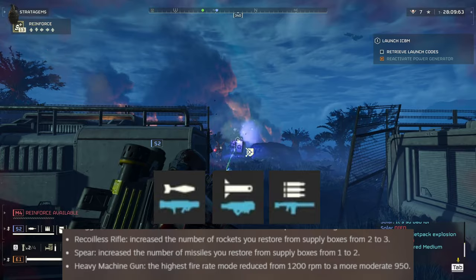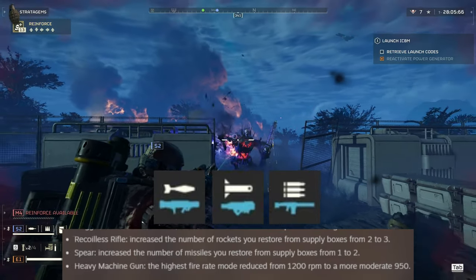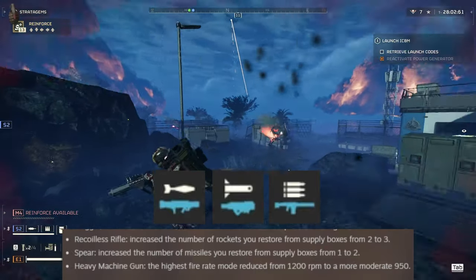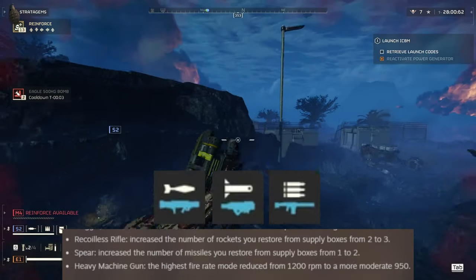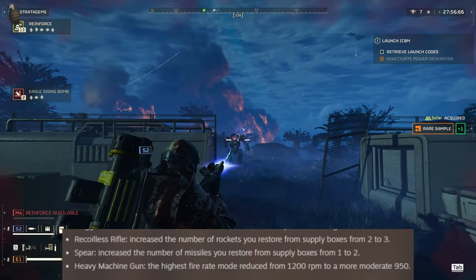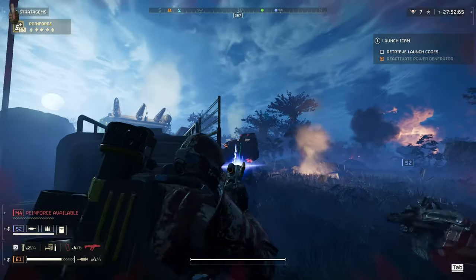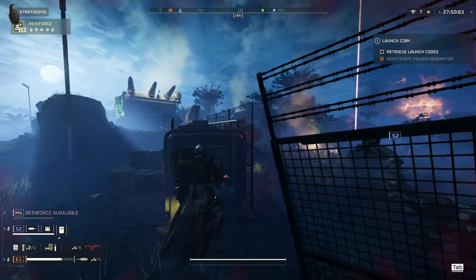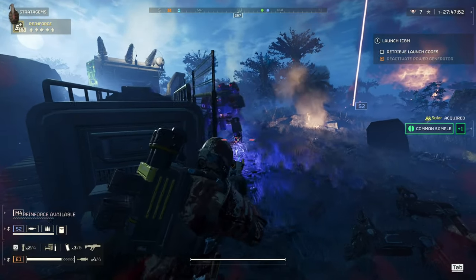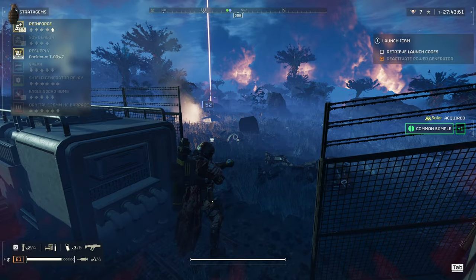The HMG RPM reduction is a bit of a mixed bag — I actually liked it at 1200 RPM. If you went prone and fired in short controlled bursts it was usable, and great against rocket devastators. Also, the HMG still has an off-centered reticle that wasn't mentioned as fixed, yet they reduced the DPM. Interesting choice.